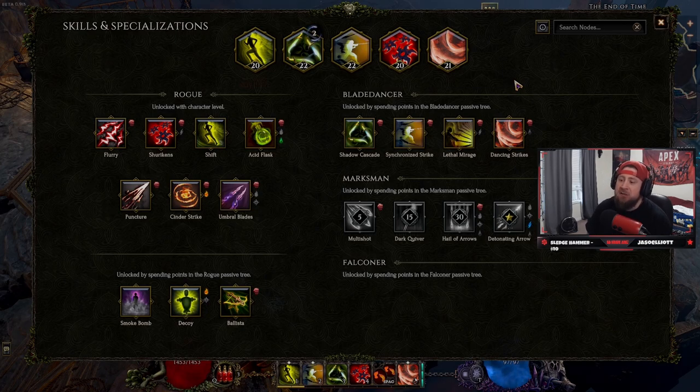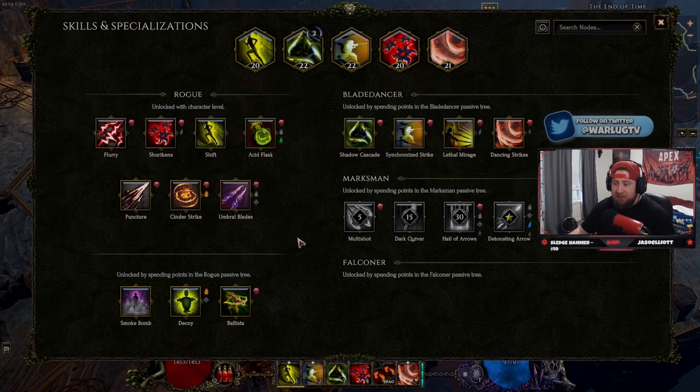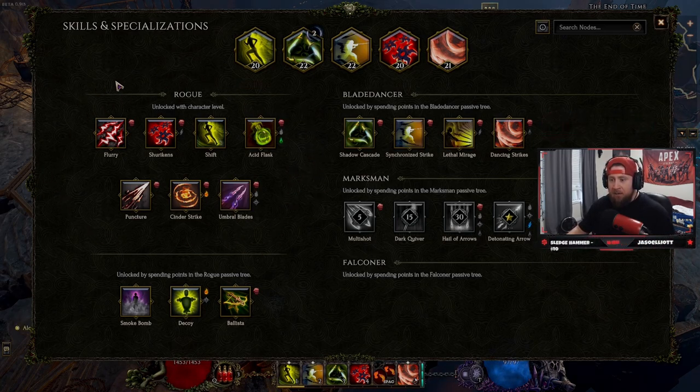So let's get started. In Last Epoch, as you're leveling, just like in other ARPGs, you have certain skills that you level up and unlock, as well as passives, skills, masteries, and all these things. Last Epoch is no different. When you're starting out, you get access to these character skills right here. You start off with these and you're going to level up from left to right and unlock them as you go. These are your basic skills — the overall skills that you use to get through the entire game.